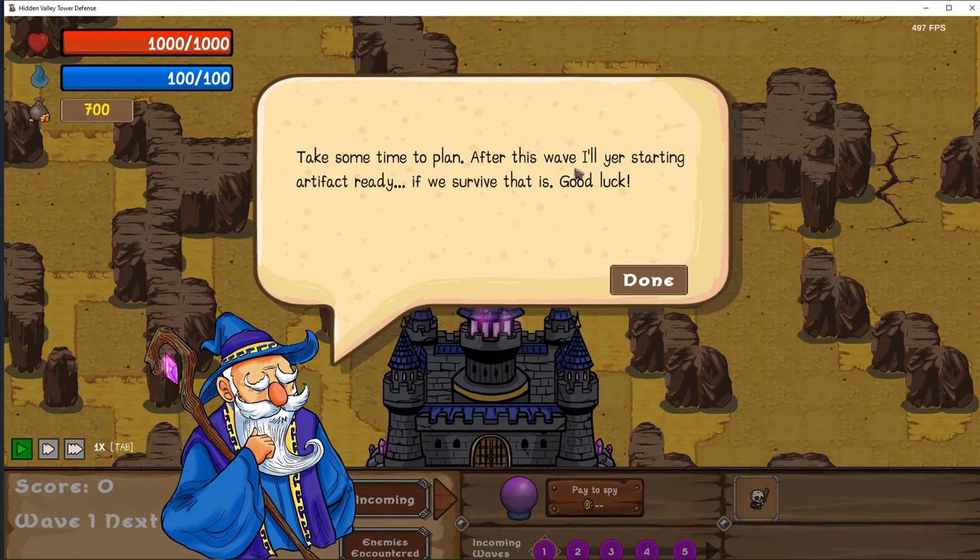Building defenses take gold — you'll get some each turn, so manage it wisely. Press the start wave button when you're ready. Once pressed, you won't be able to build until the end of a wave. That's pretty normal for tower defense type games. After this wave, all your starting artifacts are ready — something like that, though the wording sounds a little weird.